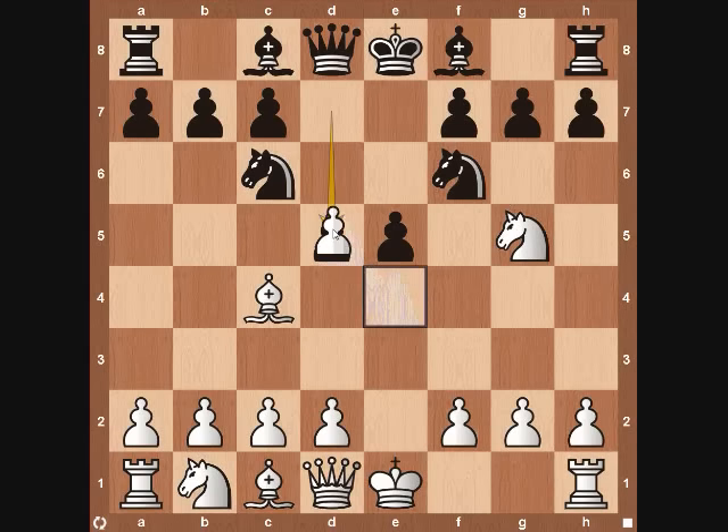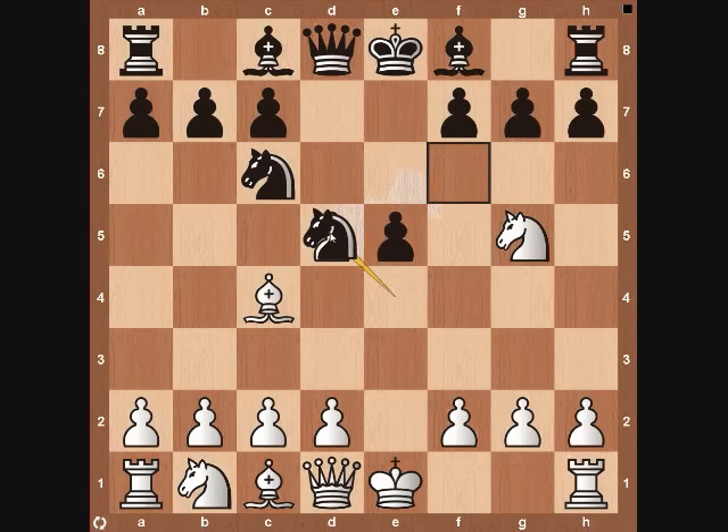Black is trying to block off the Bishop eyeing f7, since we have an additional defender with our Knight on g5. So we're going to take with our pawn — this pawn really does nothing for us in the Fried Liver Attack. The Knight isn't going to come to d5 right away, and Black can't bring his Queen because we'd just take it. He still needs to take back, so you'll see his Knight come to d5.